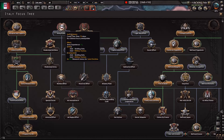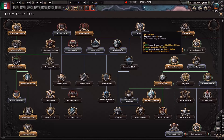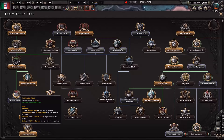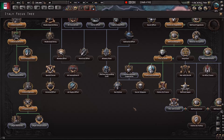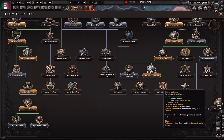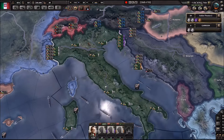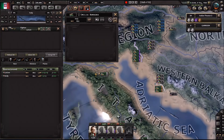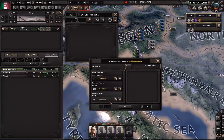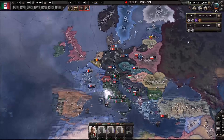We're going straight for Army Primacy - I think we are going to go Soldat the class. We might try either of those, and then we'll get this. Renewable planes and reserves - it's not really a lot. It's basically nothing, so yeah, we have to wait until the war actually starts.